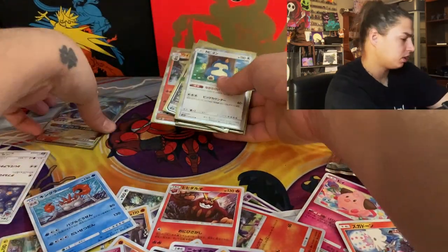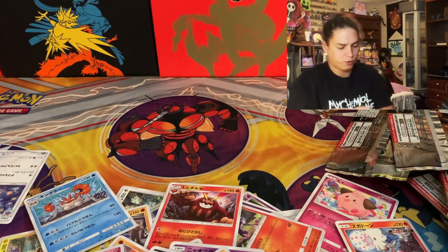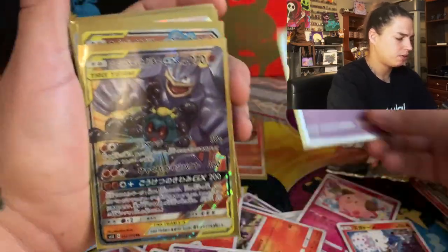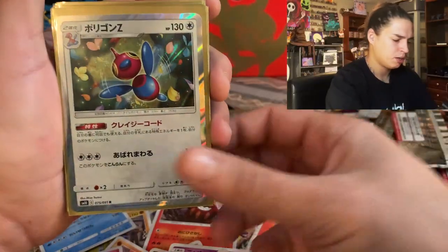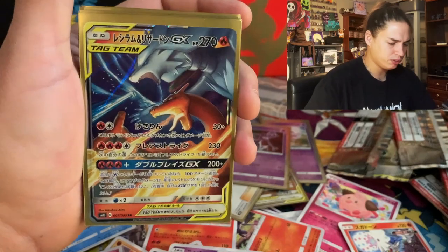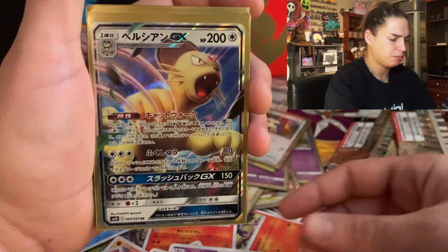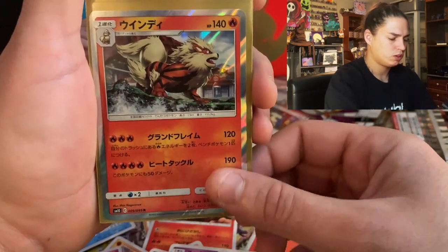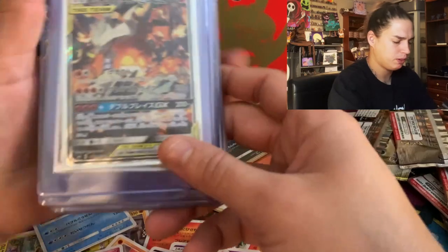Okay so out of this box — this was still a nice box. It did not have one of those big charizards that we were hoping for unfortunately, but we got all this gas: volcanion, mew, those two — boom, both of those are gas — marshadow and machamp GX, porygon Z, red's challenge, mewtwo, reshizard, snorlax, persian, thundurus, arcanine, two spirit tombs.